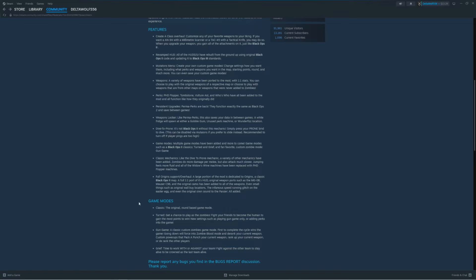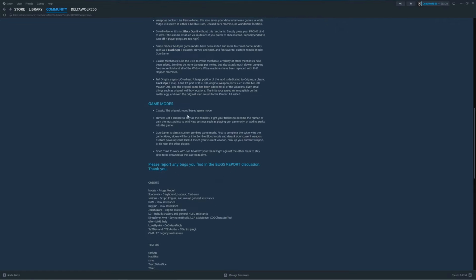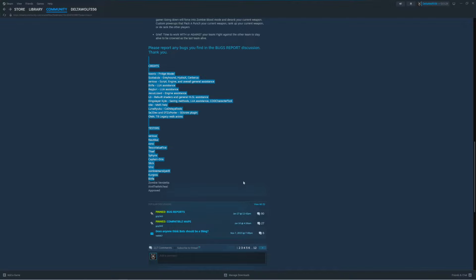I think we are going to be playing on Origins. Game modes available: Classic — the original round-based mode; Turned — get a chance to play as the zombies and fight your friends to become the human to gain the most points; Gun Game — a classic custom zombies game mode where first to complete the cycle wins, going down will force you into a zombie blood mode and de-rank your current weapon; Grief — fight against the other team to stay alive and be crowned the last team alive. Please report any bugs in the bug support discussion.